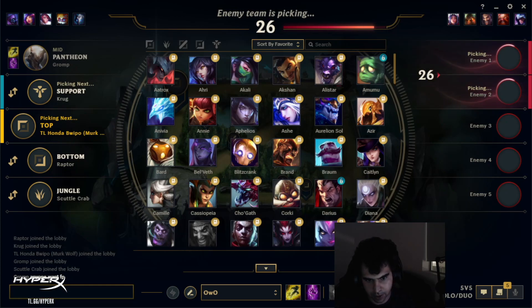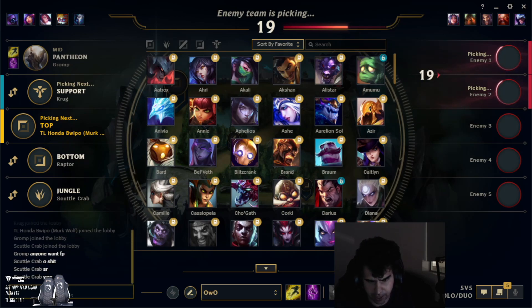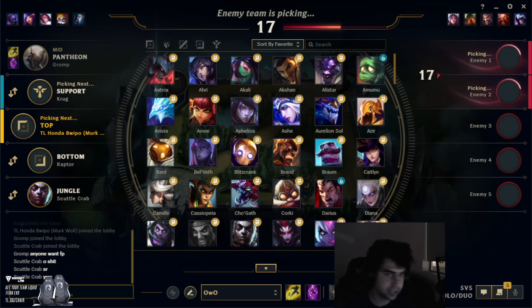I think Tank Volibear is probably the best. His best item is the slowing item, Iceborne Gauntlet. It is also his best performing item, if you want to check the stats real quick.